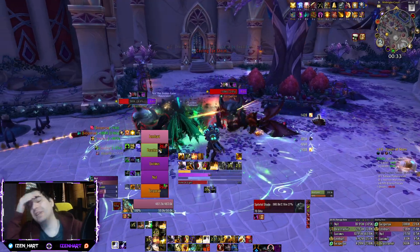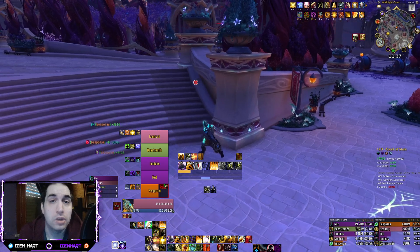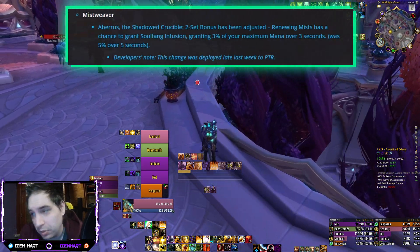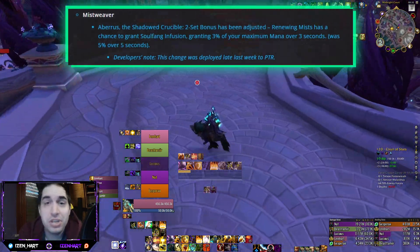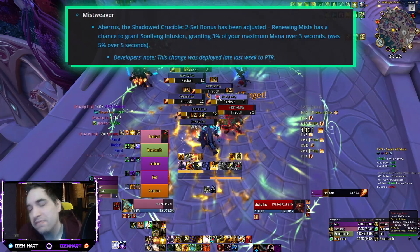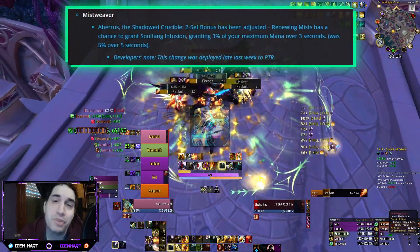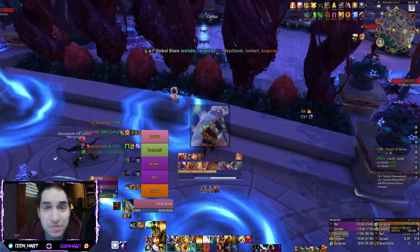Still on the letter M, there is also Monk. Mistweaver and Windwalker both get some changes. The Mistweaver change is actually one of the very few nerfs — together with Restoration Druid — because the mana regeneration given by the two-piece goes from 5% of your mana back over 5 seconds to 3% of your mana back over 3 seconds, so it's just slightly less mana regeneration for Mistweaver Monk.